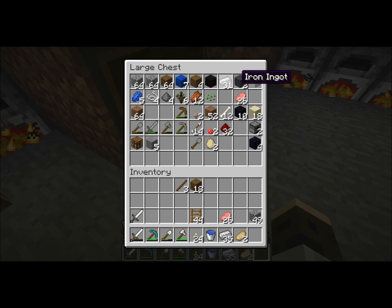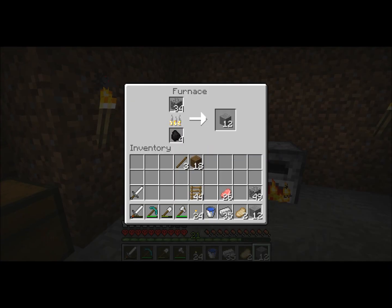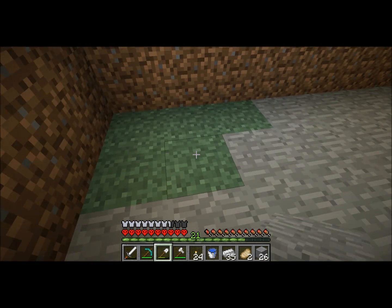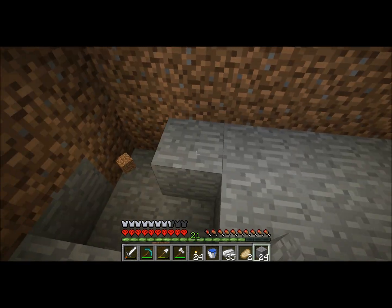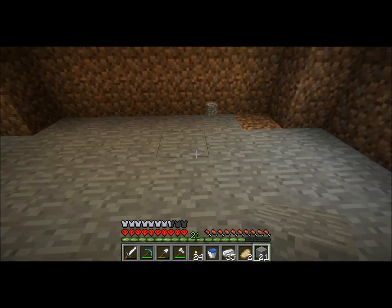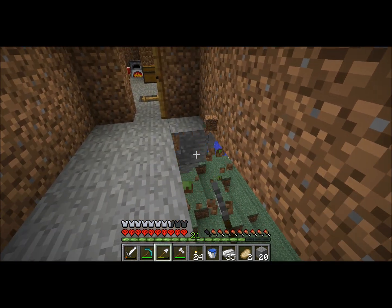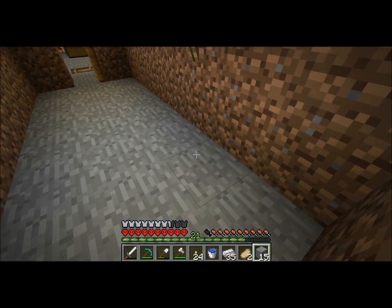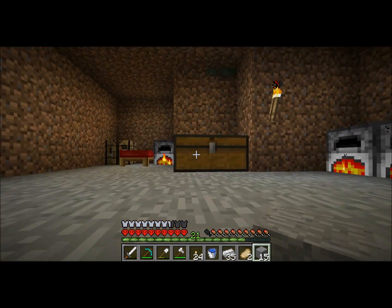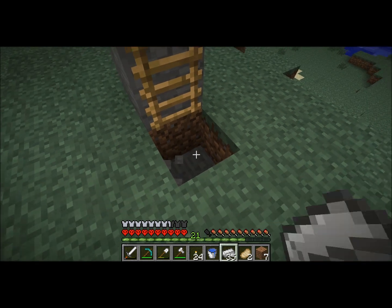Got some mushrooms — you can make mushroom stew. We're good on food. More stone. You get experience for smelting cobblestone. I'll do the floors. That's all the stone I need. Never mind. That's bothering me — I need to fix that. There we go.